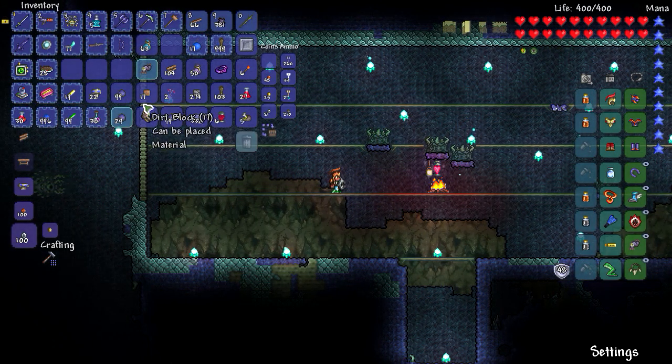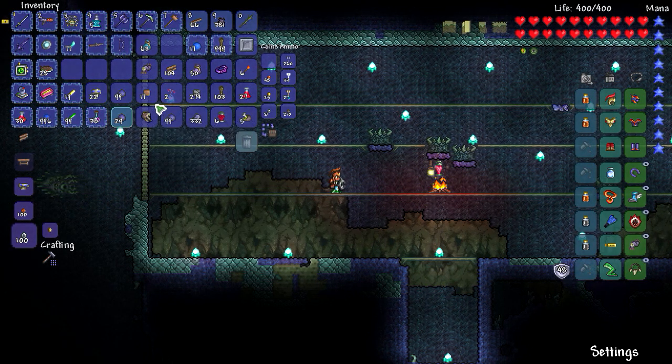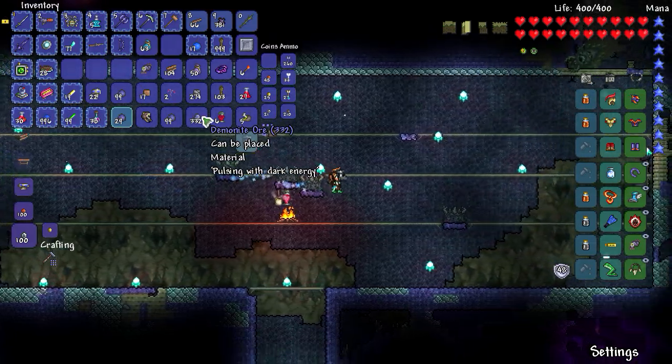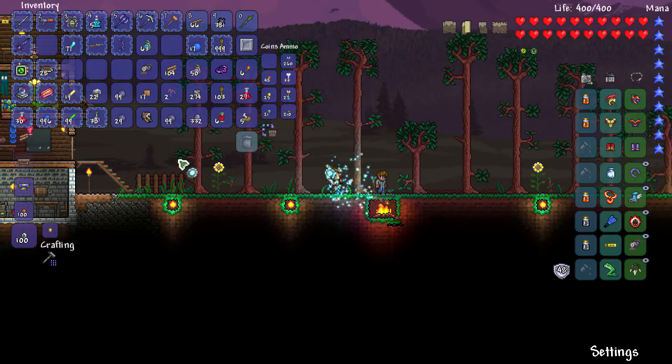Oh, I got the Eater of Worlds mask — how fun! And I got the Worm Scarf, but it's not very good. How does this look? I like the Gladiator set. We have lots and lots of stuff — we can go make the full shadow set, and that's exactly how we're going to wrap this episode up. Let's get right to it.